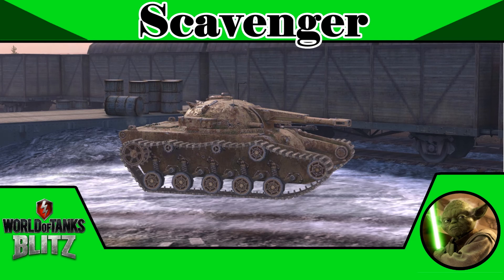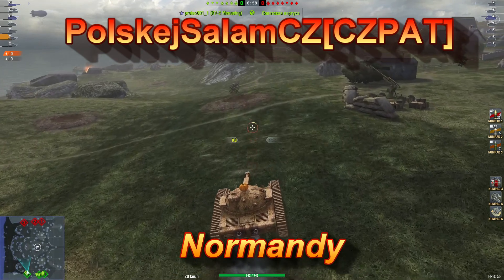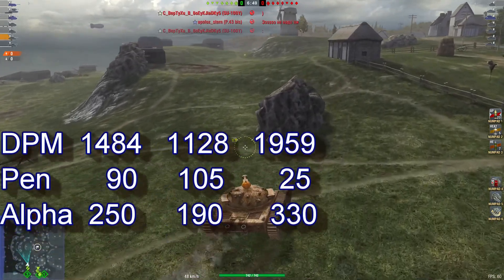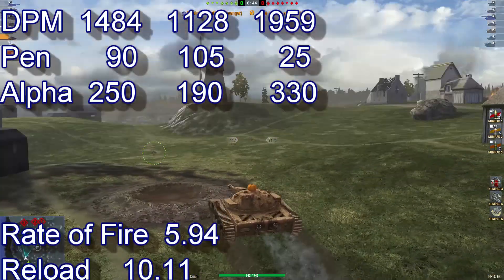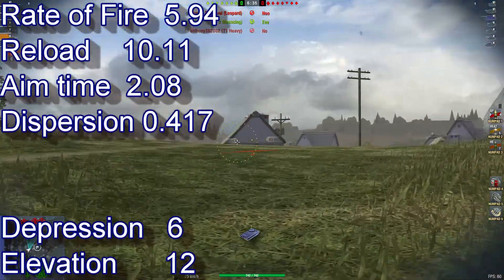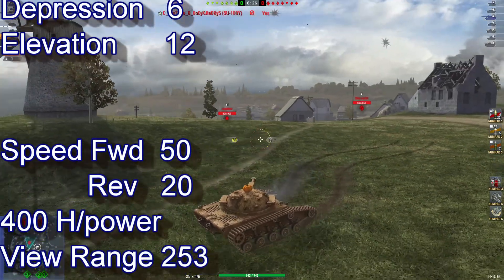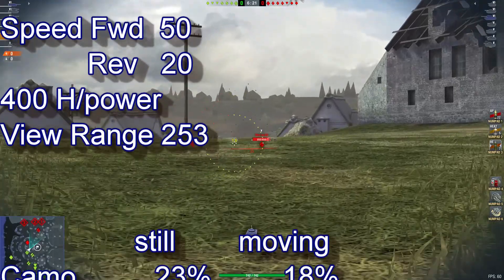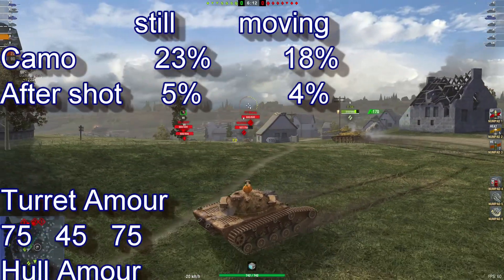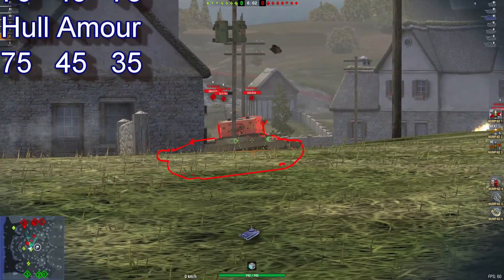The Scavenger, the Tier 5 medium tank - today we look at it. We've got Belsky J Salon CZ from the CZ Pat clan playing on Normandy. Sorry if I've said your name wrong, my friend. Looking at the DPM of 1,484, alpha 250, reload of 10.11, aim time of 2.08, version 0.417, gun depression of 6, elevation of 12. Speed forward 50, reverse 20, view range 253, camo stationary 23%, moving 18%, after shot 5.4%, turret armor 75, lower front 75. So that is the stats - thank you my friend for your replay.